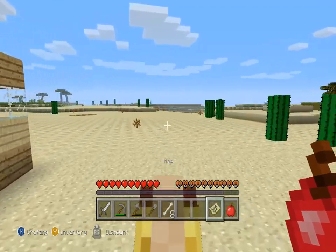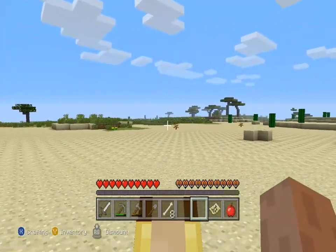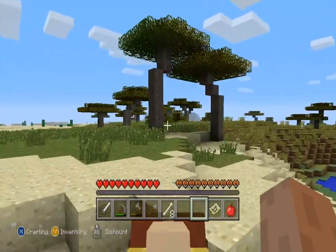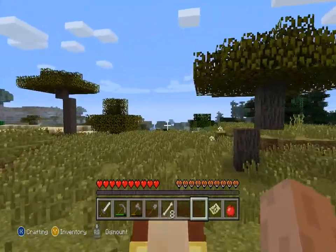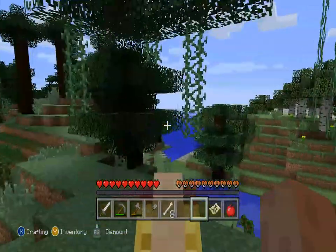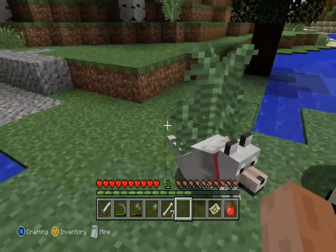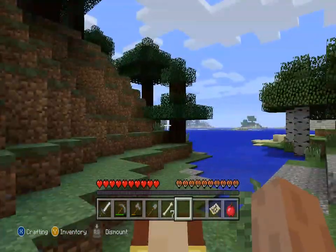Let's go down this way, try to avoid all these cacti. So this is where I spawned over here, then I just walked and found a temple so I decided to live near a temple. I think I spawned in a swamp. Now I need to look for a doggy. Hey doggy!